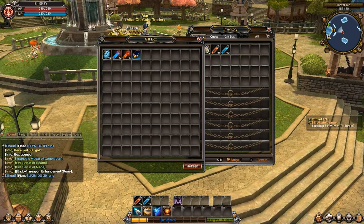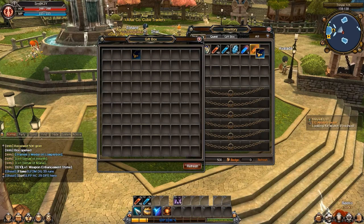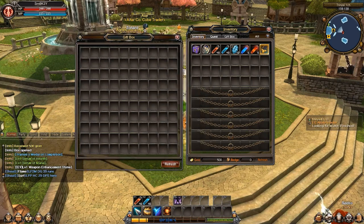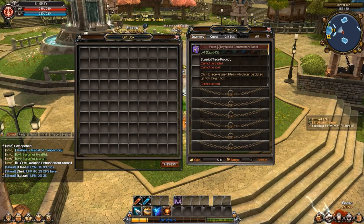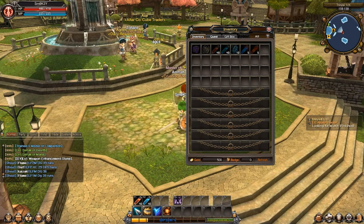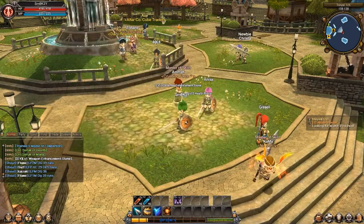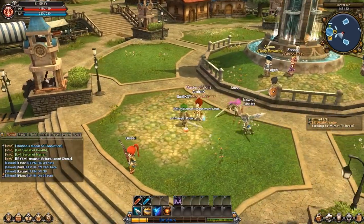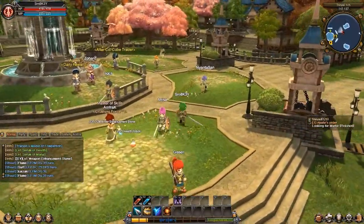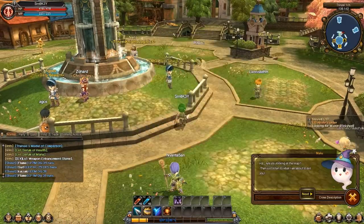Was ist das denn hier? Eine Giftbox. Wir haben eine Giftbox. Searching. Was bringt die genau? Das ist gut. Mal lass - was ist das? Ich glaube, das ist ein Verzauberung der Waffe. Looking for Maya - finish it. Ich brauche aber Maya. Maya ist da unten.